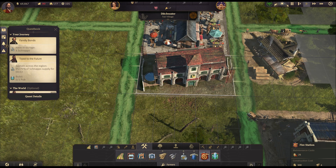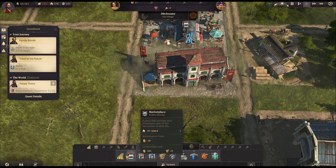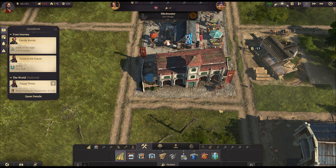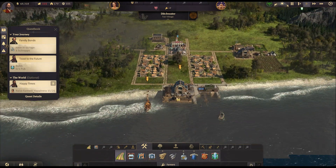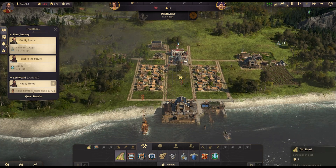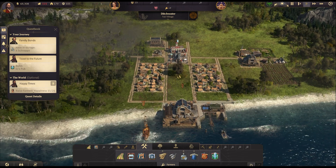I'll put the fire station right opposite the marketplace — actually, behind it. Which is the front and which is the back? I think that's the front. We'll pop that down there and give it its own road. I don't want people arriving from the trading post to immediately think 'oh there's a fire station, they must have terrible safety.'